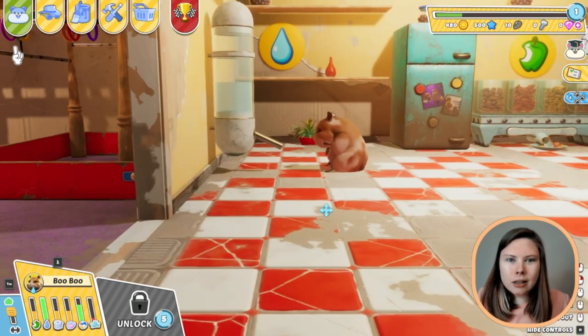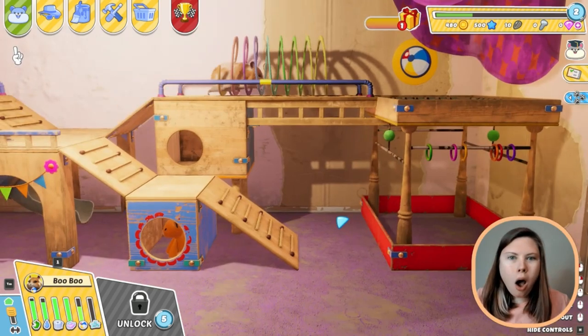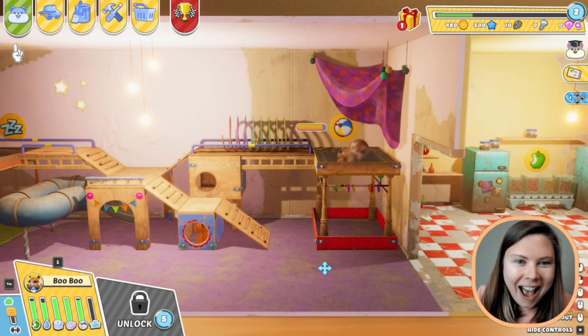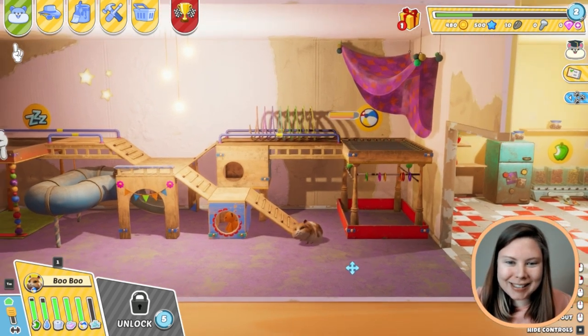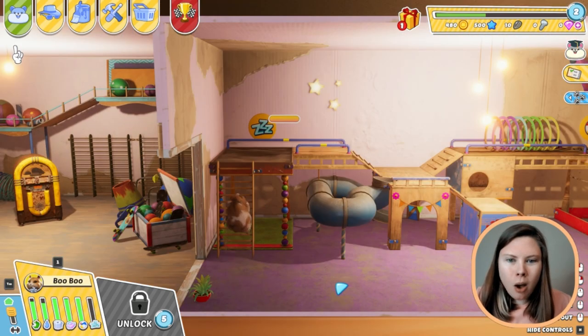Look at that, look at this little boy. So cute! This is so cute. I love our little — oh, the trampoline! Wait, this is so cute and so sweet. Can you believe this game is free on Steam? This is better than Nintendogs. Climb that ladder, yes, spin around, get the perfect spot. We love it. Take care of yourself, Boo Boo.